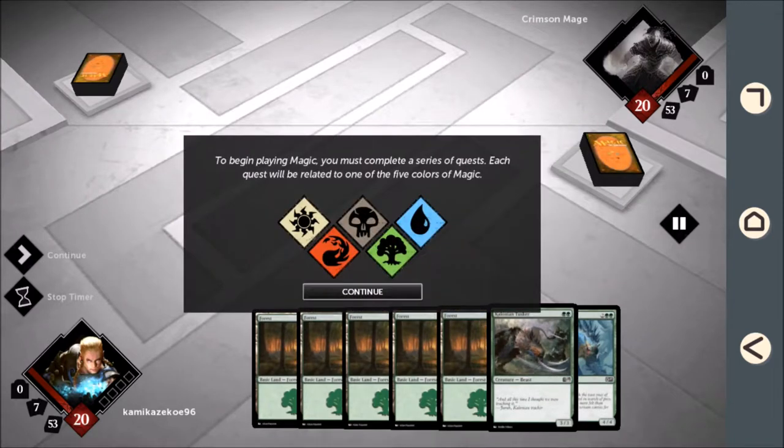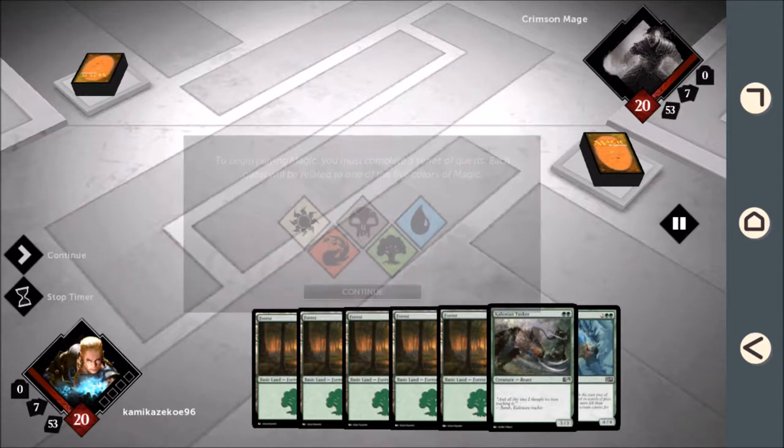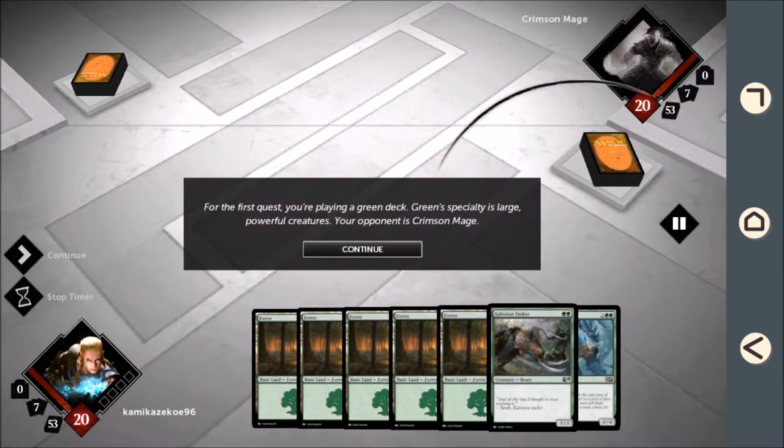To begin playing Magic, you must complete a series of quests. For the first quest, you're playing a green deck. Green's specialty is large, powerful creatures. Your opponent is Crimson Mage.